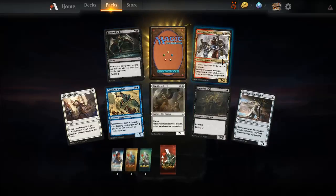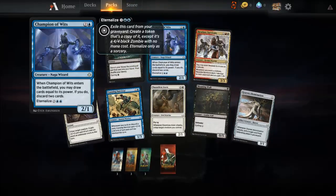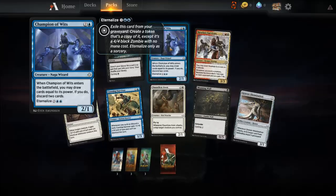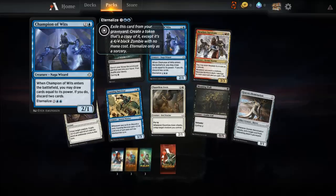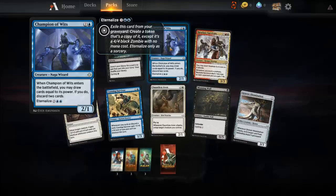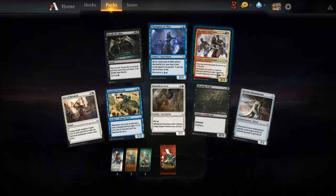Nothing splendor in these areas. This pack holds Champion of Wits. When Champion of Wits enters the battlefield, you may draw cards equal to its power — if you do, discard two cards. You can exile this card from your graveyard to create a token that's an exact copy of it, except it's a four-four black zombie with no mana cost that may only be cast as a sorcery. Pretty nice.